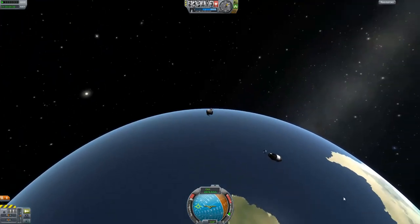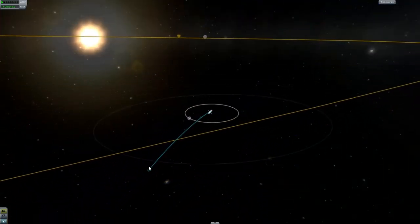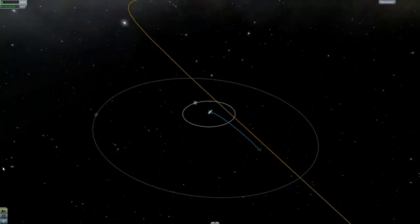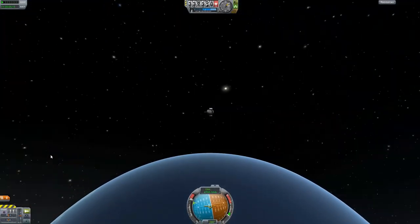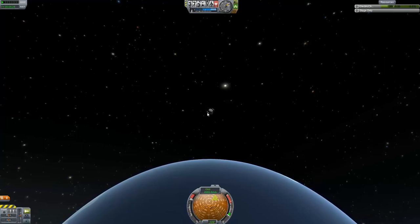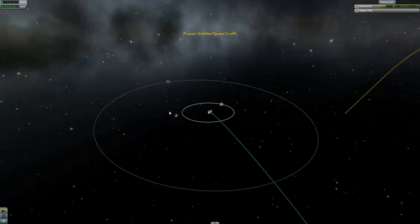We've launched it into space-ish, maybe. Let's check our orbital map — we have launched it completely out of the atmosphere towards an unknown position in the far-off universe. That's kind of cool. Now I've got it in a tumble. How are its resources? Electricity is going down. Whatever — so we've shot it into space and we've lost it. Yay!